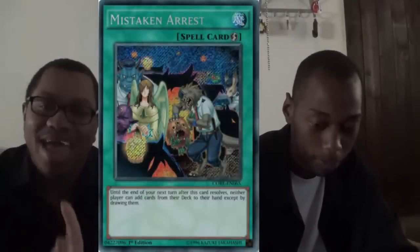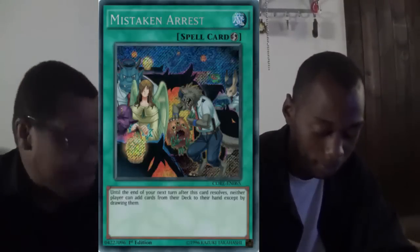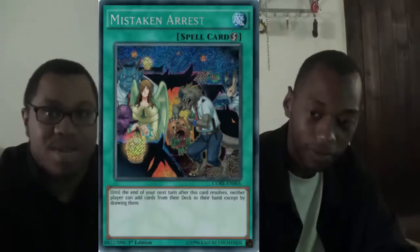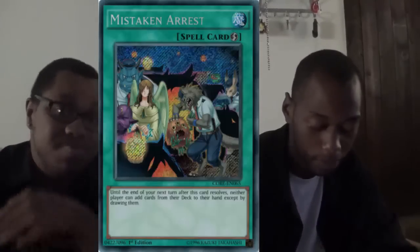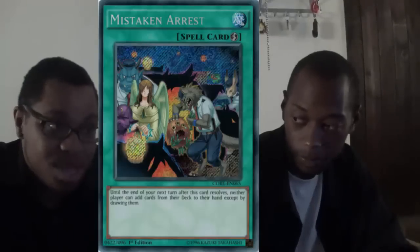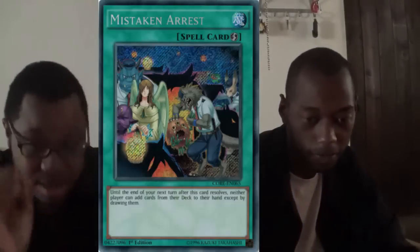My number three: what's better than suggesting your opponent stop searching? How about they just stop. Instead of the Maxx 'C' of searching, my number three is Mistaken Arrest — you chain it to a search card and your opponent can't search for the rest of the turn. I actually prefer regular Mistake because it's permanent, but Mistaken Arrest is great in mirror matches like Nekroz, where you can stun your opponent for a turn — no Mirrors, no Manju, no Senju — and if you can close out the duel, totally worth it.